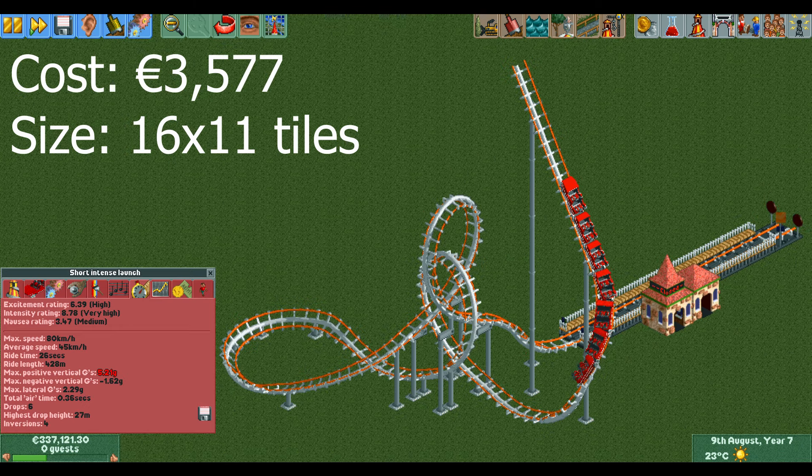The last launched coaster design has significantly higher stats than all the other ones, mainly because of its interlocking loopings. This is a fun design that also works in parks where guests prefer high intensity rides. You can charge quite a lot for this design, which is useful if you feel like bankrupting your guests as quickly as possible.